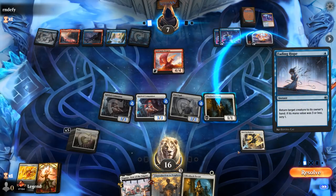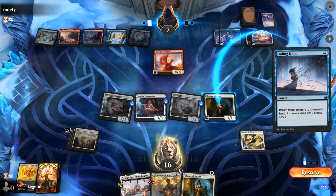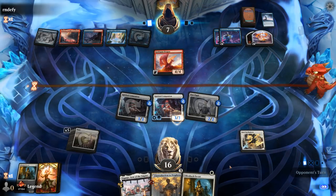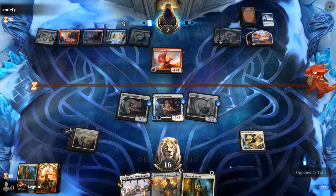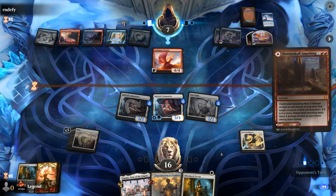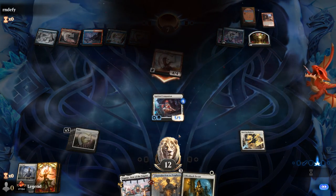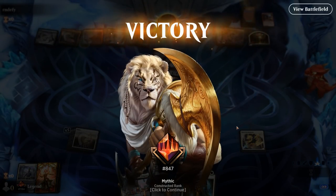Fading Hope on the Escort. Do I want to sacrifice it given that I have another one in hand? Maybe not such a bad idea if our opponent has some sort of sorcery speed sweeper. Protect the Companion. Also denies the Scry 1 from Fading Hope, which is not irrelevant. It's going to be a Shadowspell Sorcery cleaning up Pupil and the other Companion. Still get to move the counters. Opponent packs it in. Next turn Companion would hit for 6 thanks to Regimen. Sweet, on to the next one.